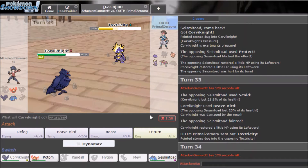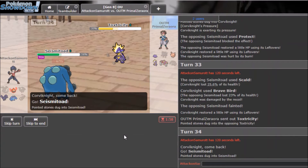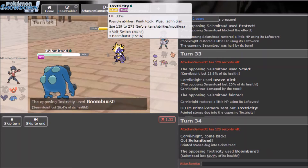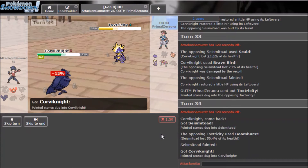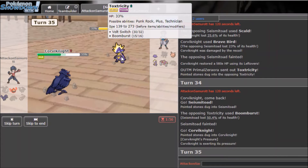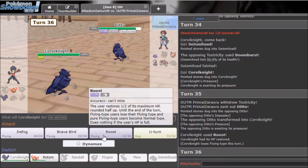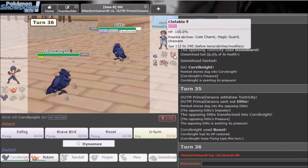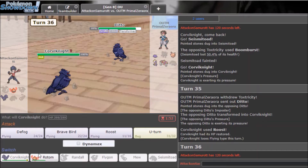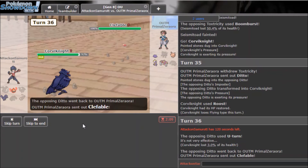Rotom plus Corviknight can do it. I go back in — he got me this time so it might be game. I Roost — he switches to Ditto. He Defogs and it's not looking good for me at all. He U-Turns and tries to go into Toxapex — I'll go Corviknight.